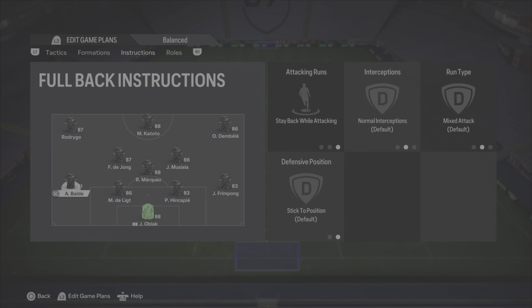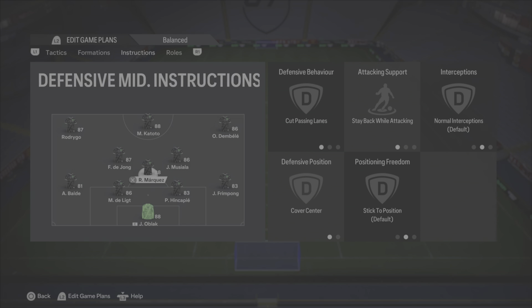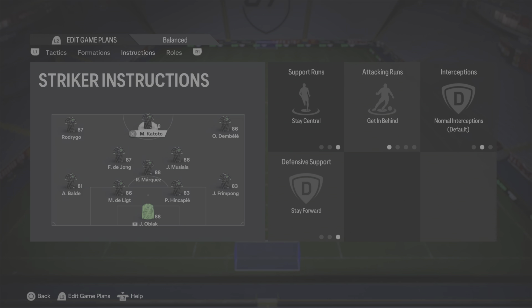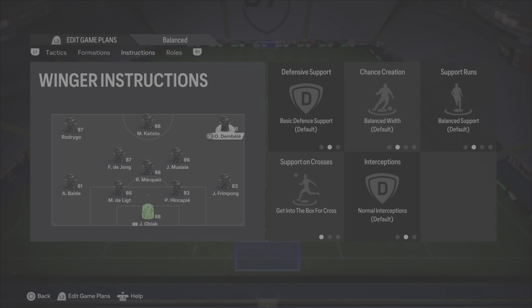As for the player instructions: left back and right back are on stay back. Marquez is set to cut passing lanes and stay back while attacking. Left mid and right mid are both unbalanced. The striker is set to stay central, get behind, and stay forward. The two wingers are unbalanced, apart from getting into the box for crosses.